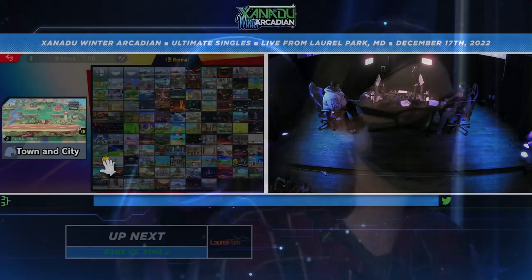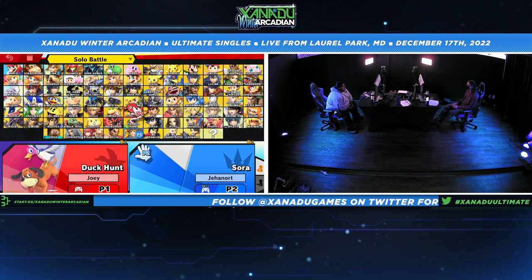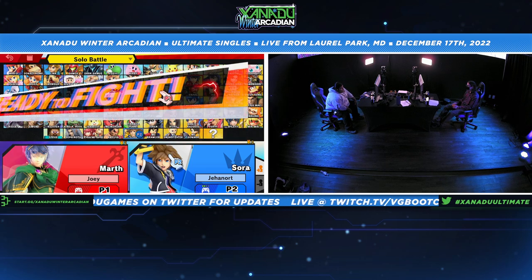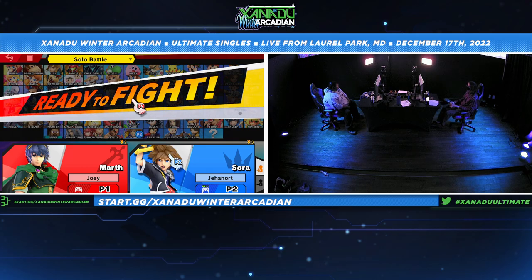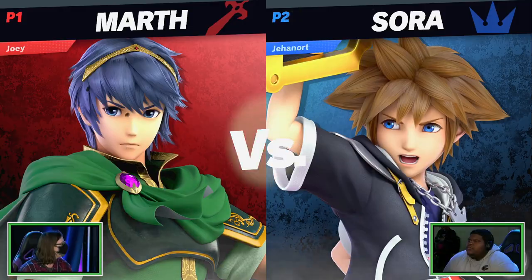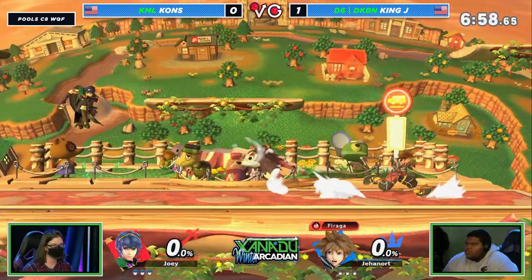Even if Khans does have the Sora matchup experience, King J didn't do that once that game until the very last moment — and then suddenly Thundaga through the stage. You do not know what you're about to get hit with. Even if you expect it, it's just scary. If I'm offstage against someone and I think they're not ready for it, I'm doing it. They might shield through it, but it's pressureless. Though it is telegraphed — you do have to go low, you do have to have Thundaga already up. You have to count their cards.